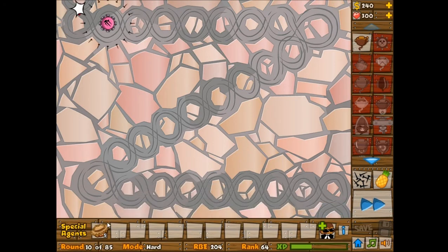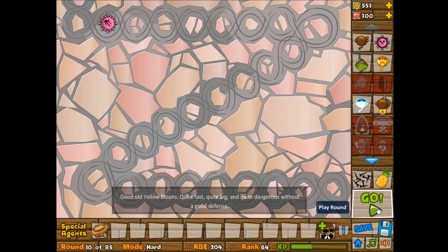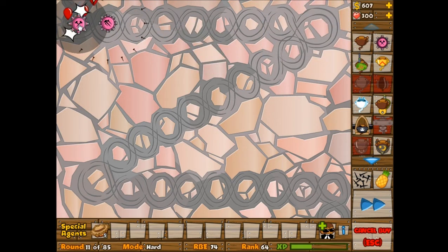I'm not using the Monkey Farms or Banana Farms or Monkey Farmers. For camo detection, maybe I should use mortars because there's a lot of open space right here. Or I could use a Super Monkey with Super Range or Epic Range. I kind of want to just build a second attack shooter, which I think I'm going to do. I'm going to place it right here — it just seems like a better place to put it, though I'm not really sure.